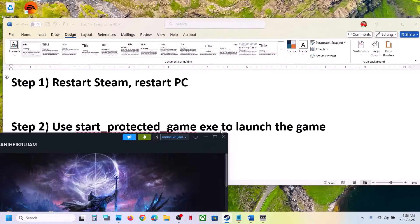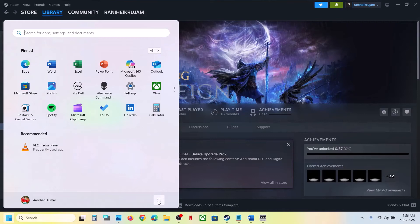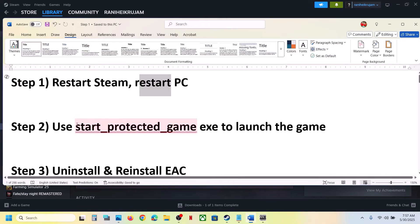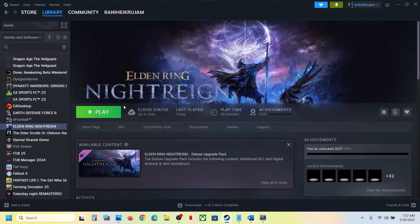Restarting has worked for many players so it might work for you. Simply restart your computer once, and after the system restart, launch the game. The next step is to use the start_protected_game.exe file to launch the game.